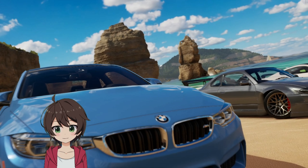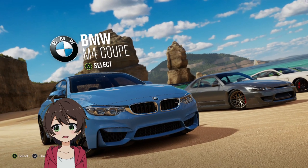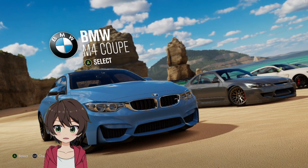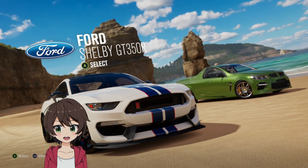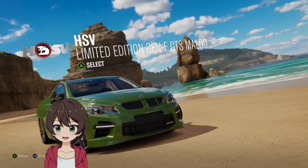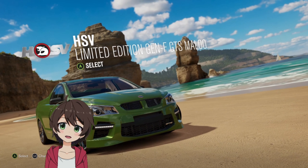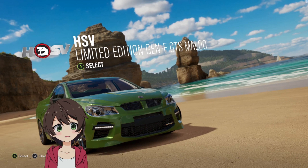It has desert, it has beach, everything — it's kind of awesome. So we got a very interesting lineup of first cars: we got the BMW M4, the Nissan Silvia Spec R, the Ford Shelby GT350R, and then we have the HSV Limited Edition Gen F GTS Maloo.